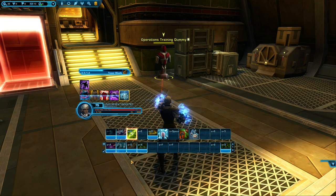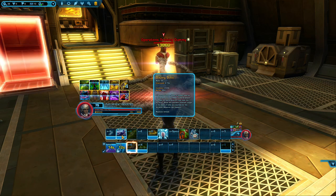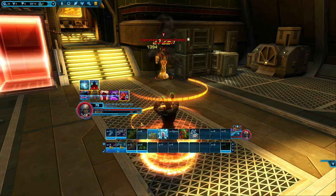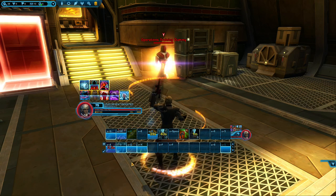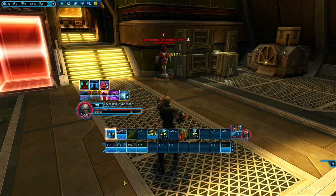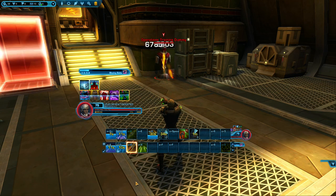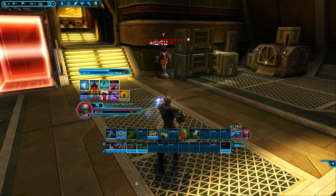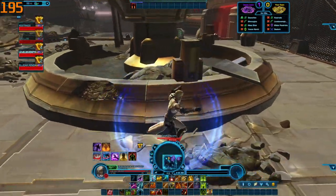We're going to go over the opener and rotation one more time, this time using all the abilities listed. We use our opener as normal, this time casting Electronet before we continue. Then we use our procced Tracer Missile, Blazing Bolts again. Now we hit Power Surge which allows us to use Tracer Missile instantly — makes for faster damage. Then we continue with our rotation. When we get to the next Blazing Bolts, we use Thermal Sensory Override first to stop it generating heat. And use the Vent Heat ability when you're near 75 to 80 heat.